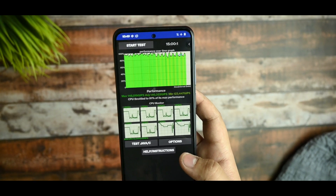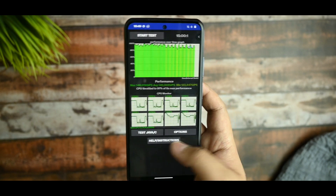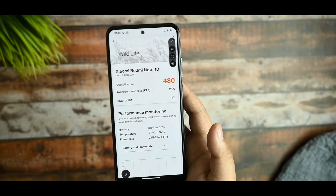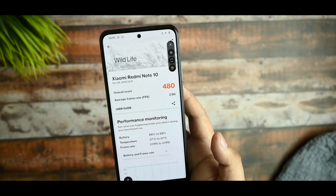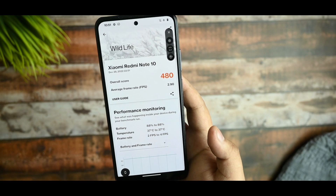With Game Space, the throttling is only 3% down, so I don't think Game Space is working that well. On many other devices I'm also seeing that Game Space is not working fine. The 3DMark Wildlife score overall is 480, with a maximum frame rate of 290 FPS.